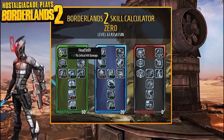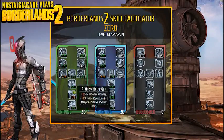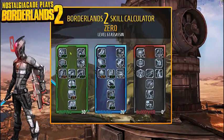Eric put all five points into Headshot for that extra damage — the 20% crit damage. He put 30 points into Sniping and 26 into Cunning, so the build is based around sniper rifles. Headshot works with any gun, but sniper rifles have higher crit damage, so combined with the 20% crit from the skill you're getting more crit damage — it's more beneficial to use sniper rifles.